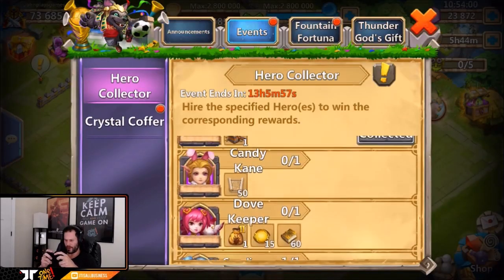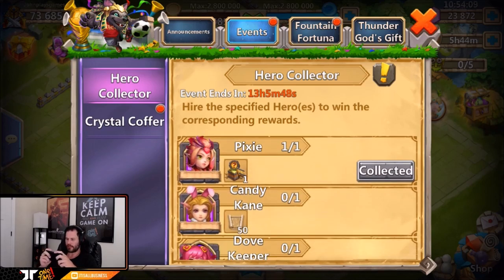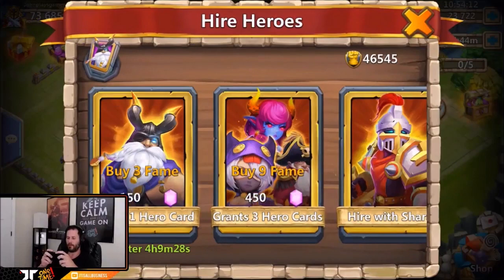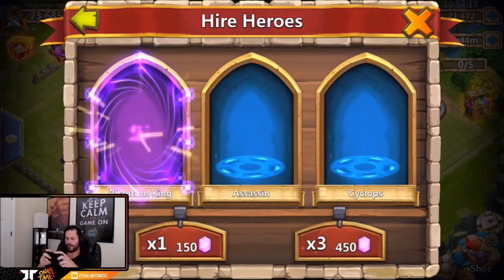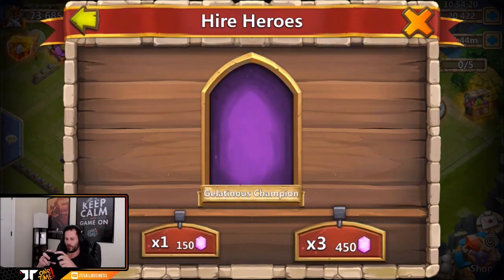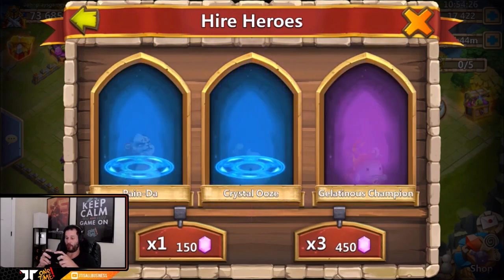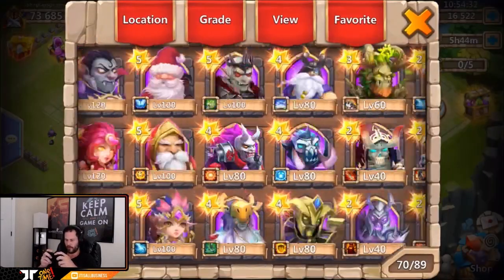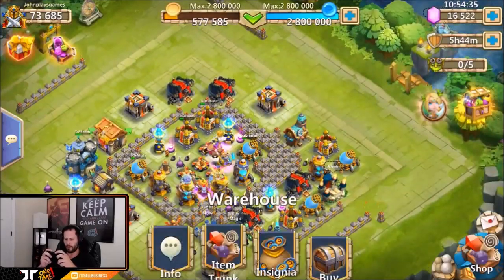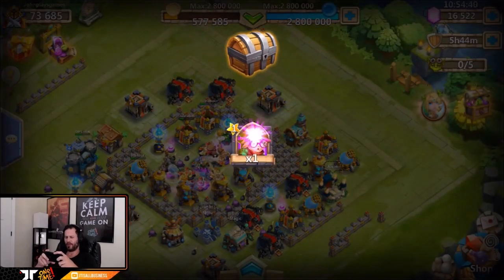We haven't rolled a Candy Cane yet — wow, eight more to go. Seven Gelatinous Champions so far — we need eight more to step up. We need to see Dovekeeper mainly though. There's a Dracax, a Valentina, Phantom King, Atlanticore, another Gelatinous, Snowzilla — come on Dovekeeper where are you? Heartbreaker, Gelatinous again, Professor Ribbit — let's open up Professor Ribbit because that's a new hero. Anytime there's a new hero I like to open them up — feels like good luck.